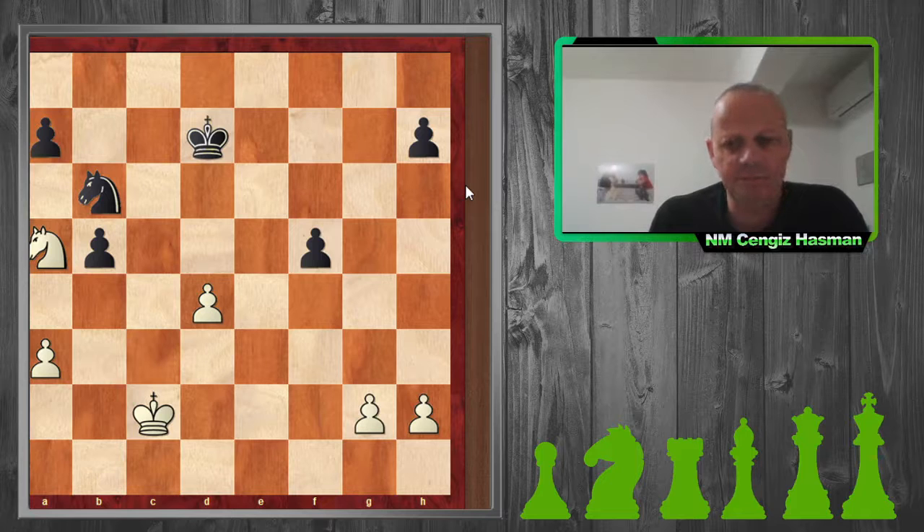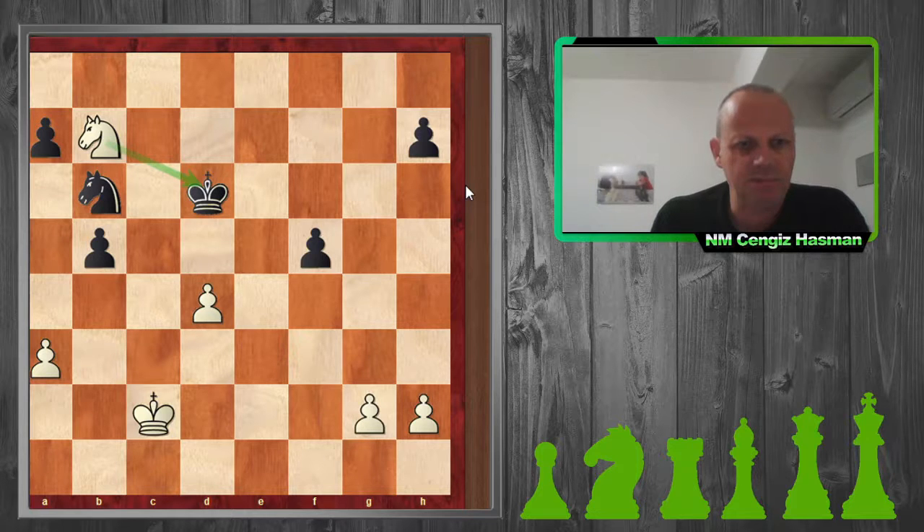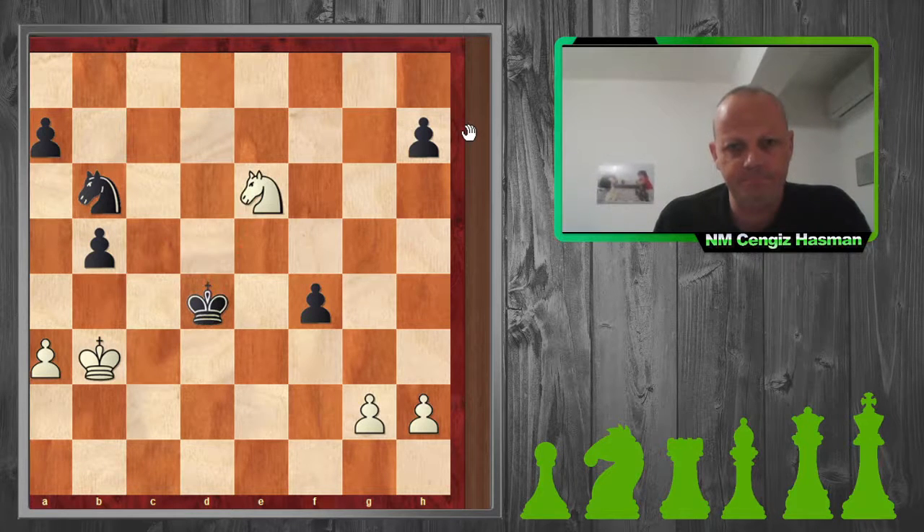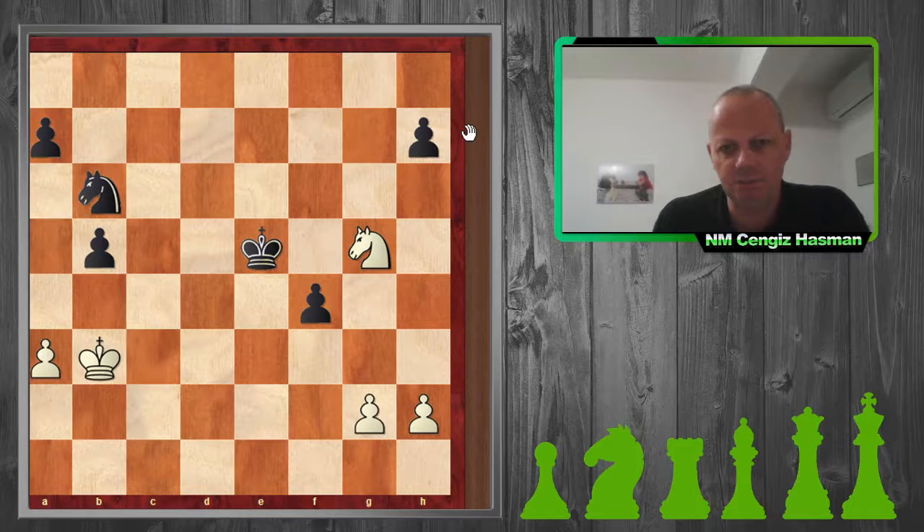I started bringing my king to the center; he did the same. I checked him, trying to activate my knight. I thought I would lose my d4 pawn anyway, so I would keep hold of my a3 pawn and perhaps attack the b5 and a-pawns. We were getting short on time, and he does have a technically winning position here, but I was just fighting and trying to make things difficult for my opponent.